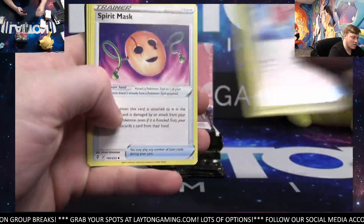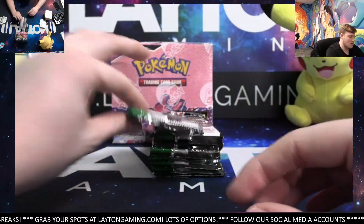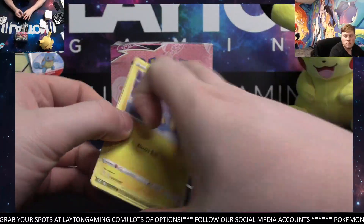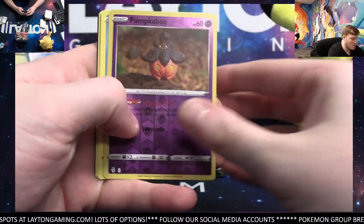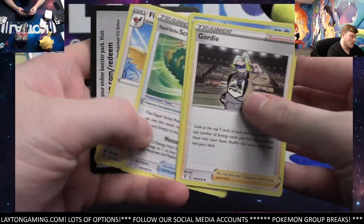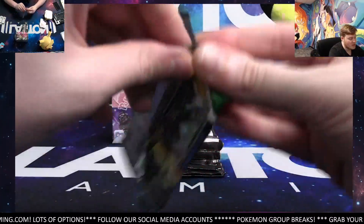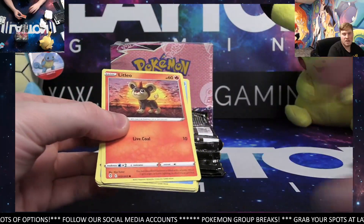Reverse Toycatcher. Drampa and Floetti. Got the Pumpkaboo. Fletchender. Still looking for an alt here in this box — it has been a pretty good box though, especially for Psychics.